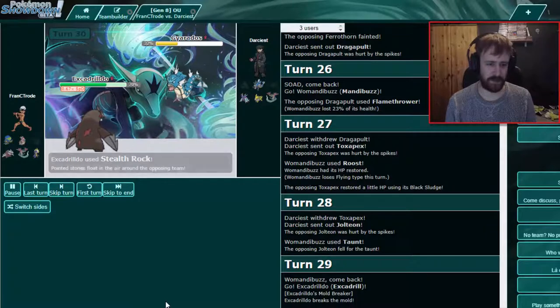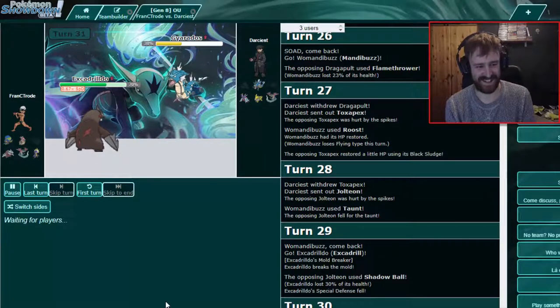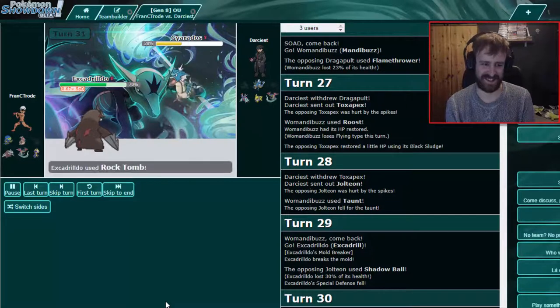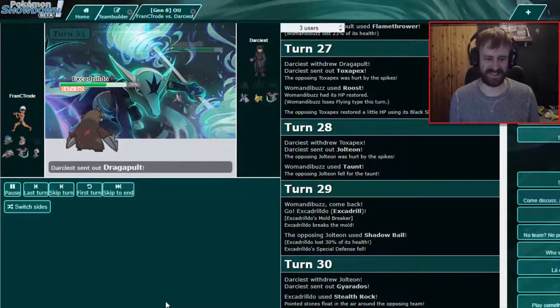Gyarados comes in — we can Rock Tomb so he can't set up, we're faster first. The only problem... he set up! We are max attack, dude. Imagine running Iron Head on this thing.